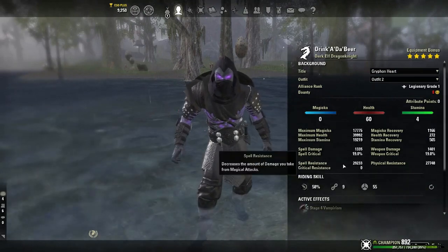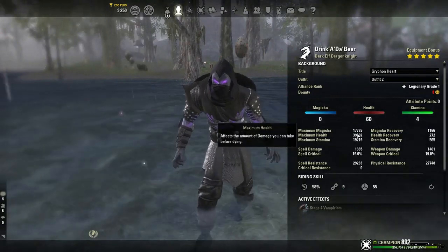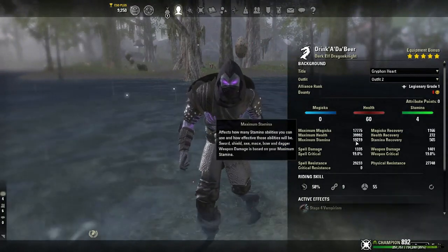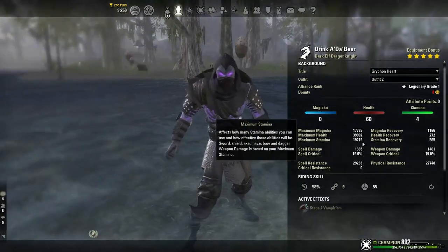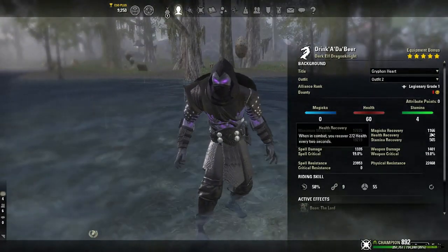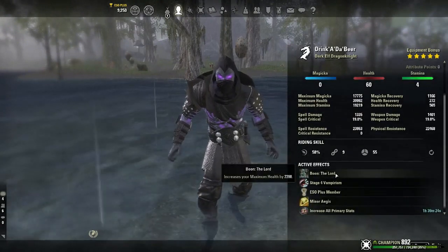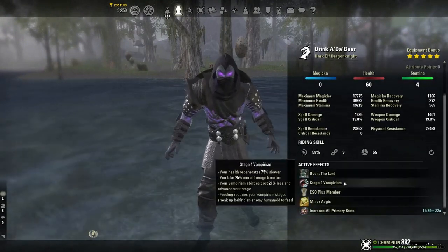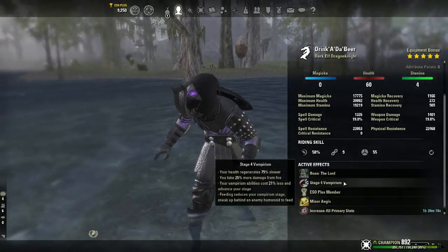Our spell resistance is 29k, physical is 27k, max magicka is 17k, health is 39k, and magic recovery is sitting at 1100. We're running the Lord mundus stone for that max health. I'm stage 4 vampire and I've been stage 4 forever — if you feel like you want to lower it, go ahead.